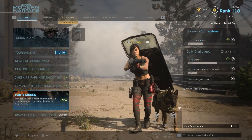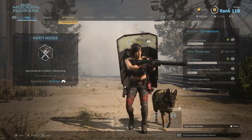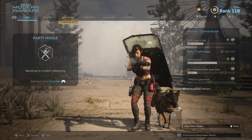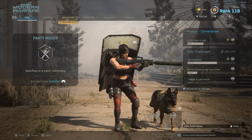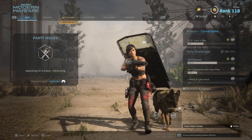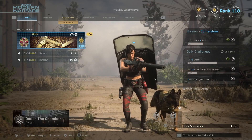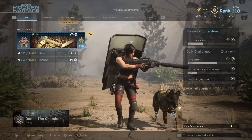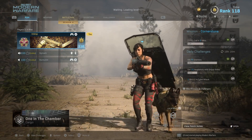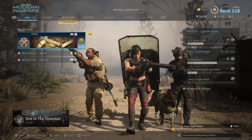All you have to do is go into party mode and load up a game. Once your game is loaded up, you need an elastic band, a hair bobble — something that's going to pull your analogue sticks in a certain direction. Hook your left analogue stick and your right analogue stick both facing upwards and just leave your controller alone. That is all you have to do.